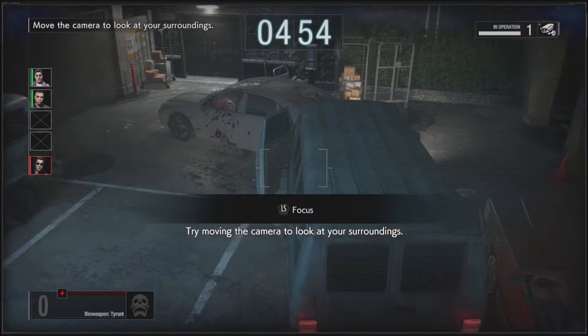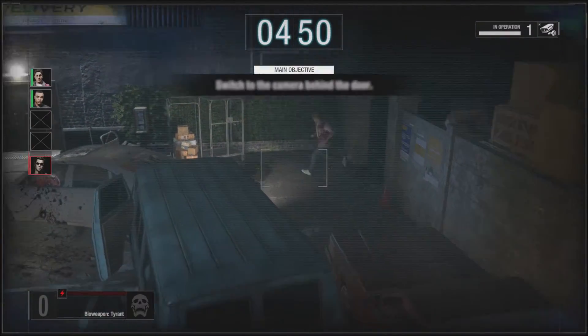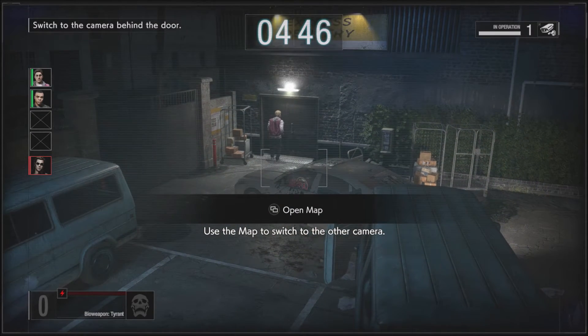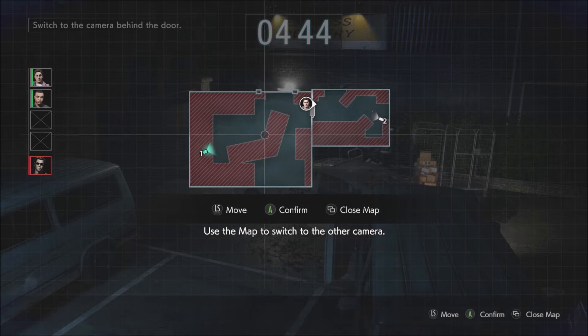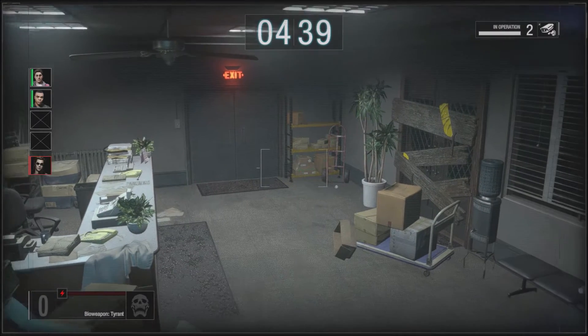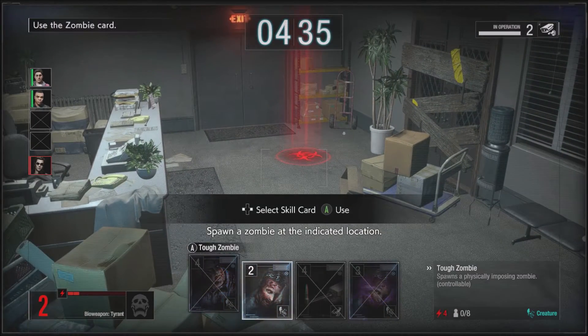Look at your surroundings. Use the map to switch to the other camera. Spawn a zombie at the indicated location.